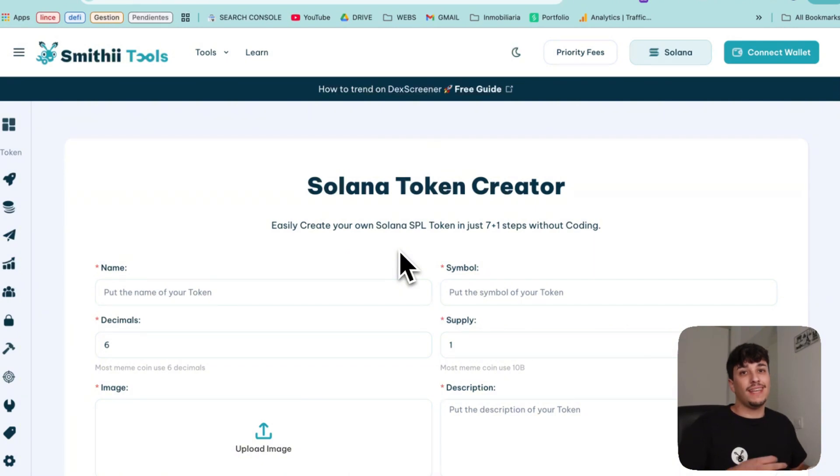The advantage of launching on Pump.fun is that it's completely free, and it's really easy to make money because you are not losing money. In this case, I'm going to show you a really cheap method — the cheapest method available — without going on Pump.fun to launch your token, but in a more successful way, or at least with more chance of success.